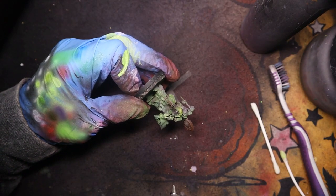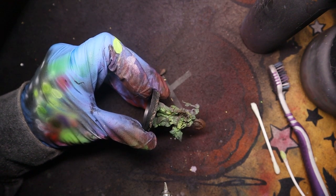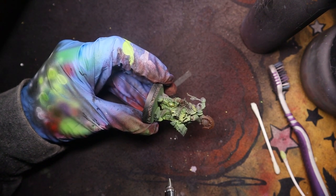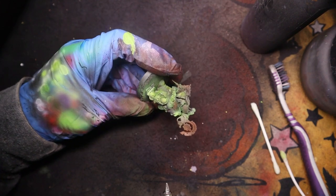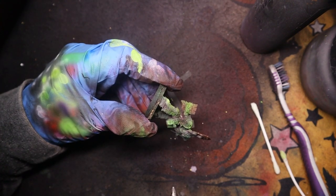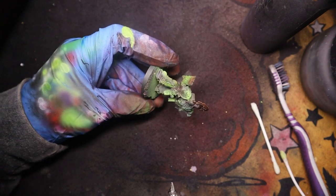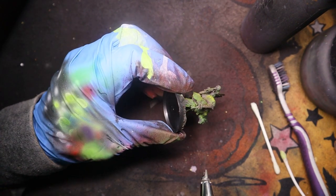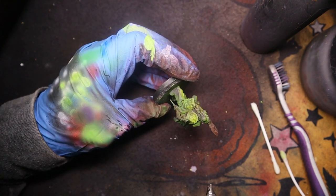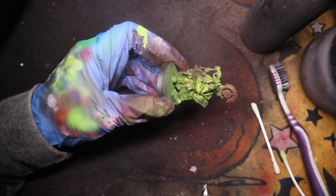I'm just using this Plague Bearer Flesh and some Airbrush Thinner. The Plague Bearer Flesh is quite thin anyway, but seeing as I'm using it as a filter I just like to thin it down a little bit more, just so I have more control over the opacity. We're just putting thin coats on, and if I want it to be more opaque I can just add more layers. We're just putting a fine filter over it, and that'll just bring all of our contrast and colours together.